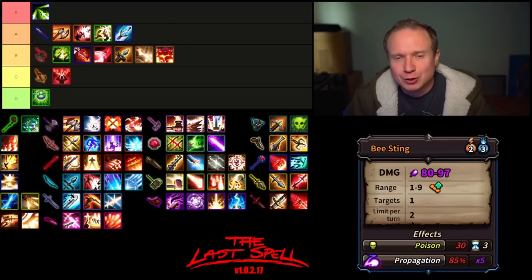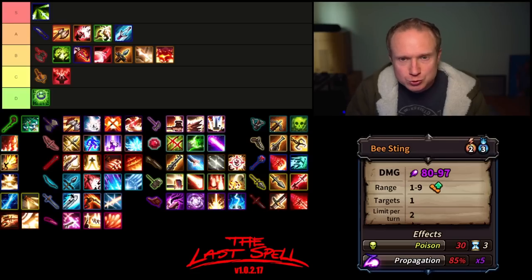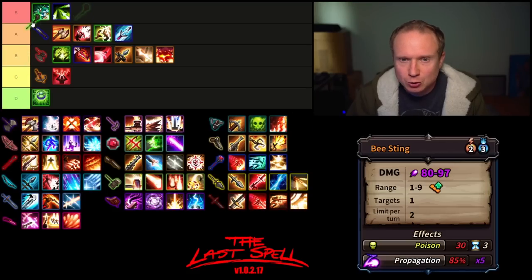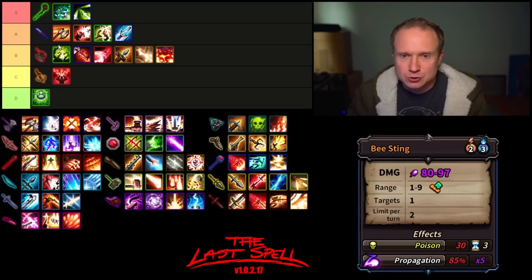Then we have what will come as a surprise to no one — Bee Sting. Five bounces, 30 poison, range nine, two uses per turn. Bees is firmly up there in S tier, above Daggers. It is insanely strong. The overall rating for the Druid Staff — it will come as a surprise to no one that for a properly arrayed hero it is transformative, insane, amazing.